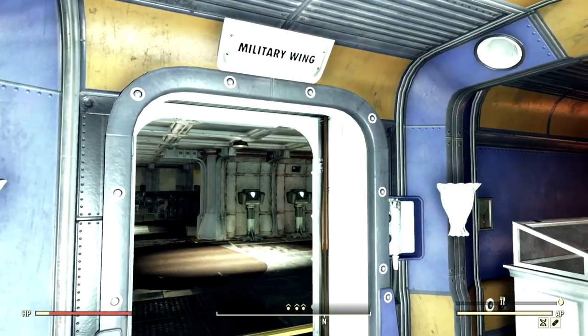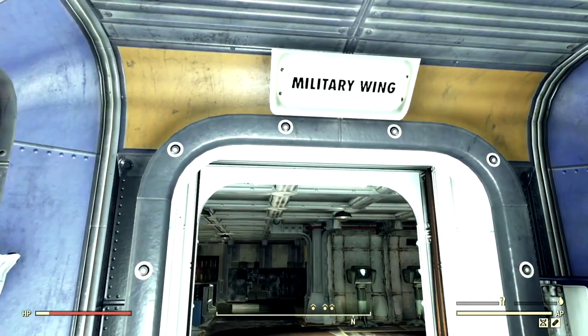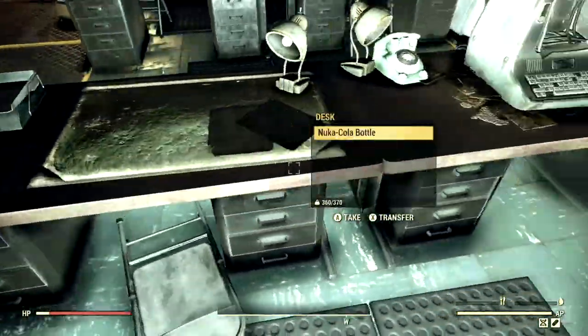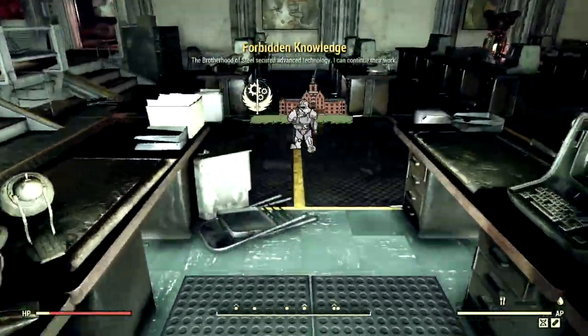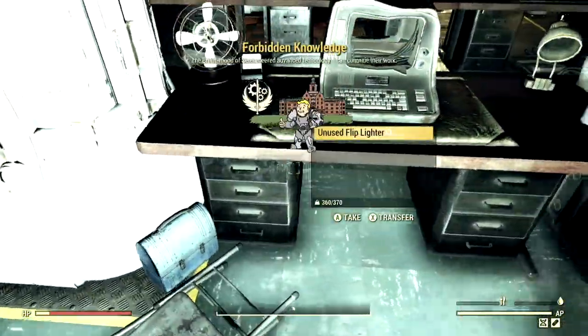The sweet spot to get technical data is the Enclave Base located at the White Springs Golf Club. Once you're here, head over to the Military Wing and search through all these desks. You're bound to find one or two of them, and you can just server hop and do it again. There's one of them! They can either be found here at the Enclave Bunker or at any medical building or science building.